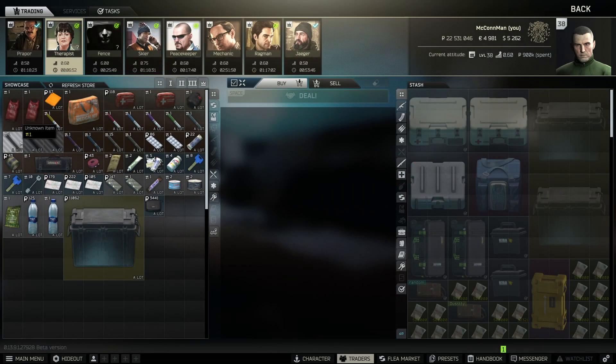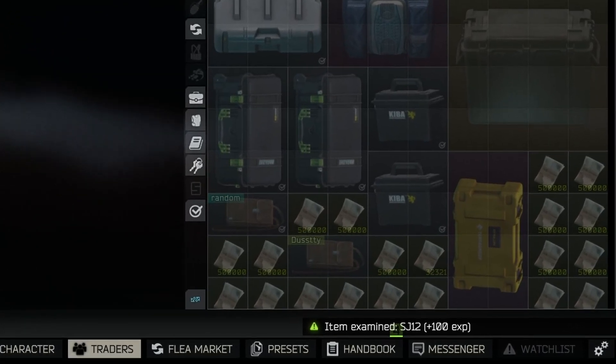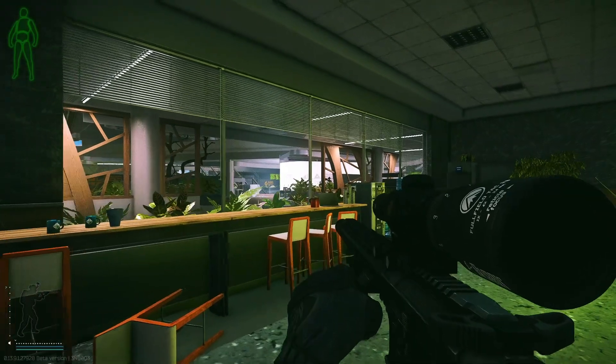The very first thing that I do when loading into a new wipe is immediately examine any items that are undiscovered. The reason I do this is because when you examine things, you get XP. This experience might not seem like much, but for being level 1, it adds up quickly.